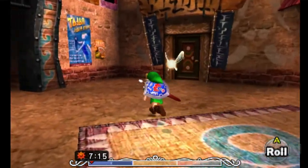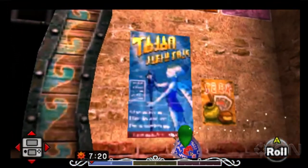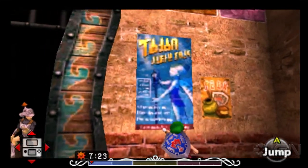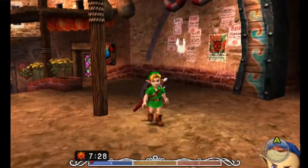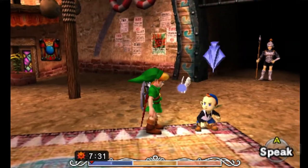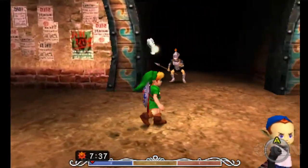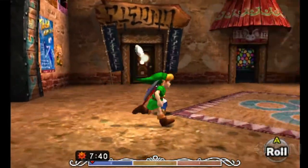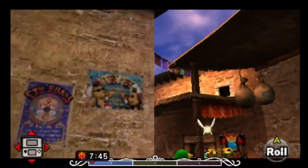This is West Clock Town. Are these posters on the wall? Yeah. This is a flyer for the Indigo-Go's, the band. If you're unfamiliar with the Indigo-Go's, they are not just an indie group. And the kids dance with you. Indigo-Go's was the band of Zoras that you meet later on in the game. Not going to say too much about that. We'll see a lot of flyers for places like this.